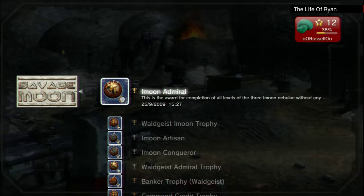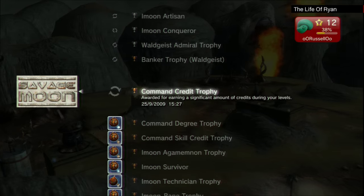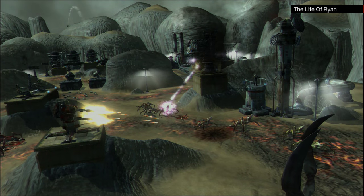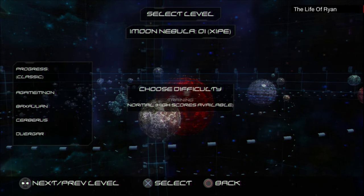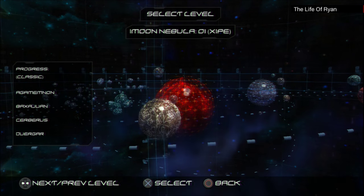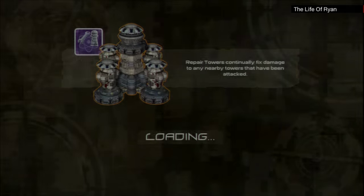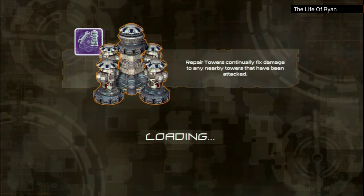I've deleted all the save data that I had on the game before I re-downloaded it, because I originally deleted it. So we should have a fresh start. The first level is the I-Moon Nebula — how do you even say that? Obviously normal. I've also turned the training hints off, so we're kind of winging it. I haven't played this in a good 6 and a half, 7 years, so we'll see if I remember what I'm doing.